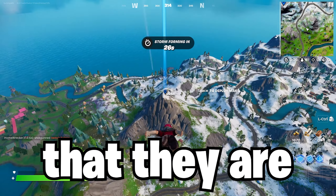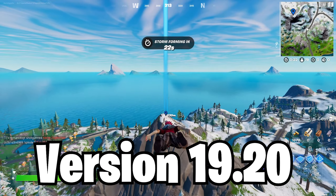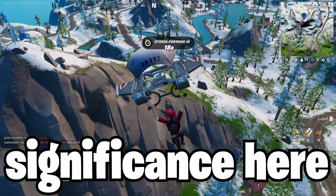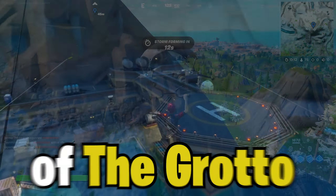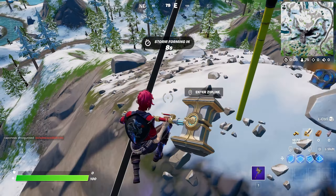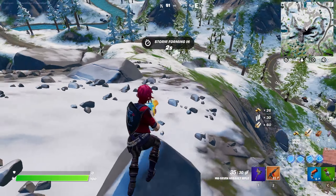Fortnite just announced their newest update releasing tomorrow, February 1st, and this is actually version 19.2. The .2 does have some significance here — we're going to be getting version 2 of the Grotto alongside a ton of other things. So let's dive right into all of the patch notes and everything we know is coming tomorrow.